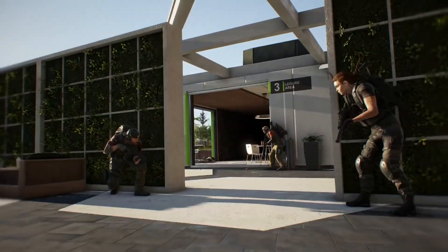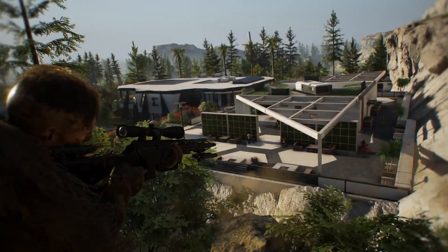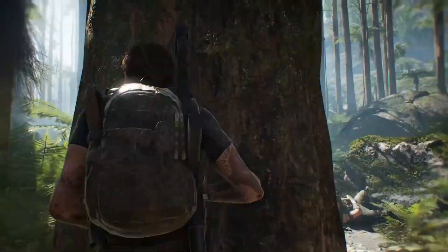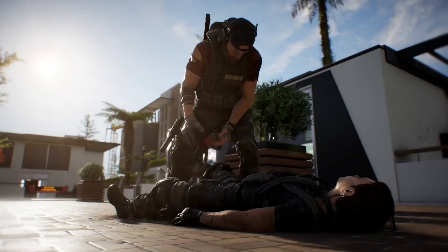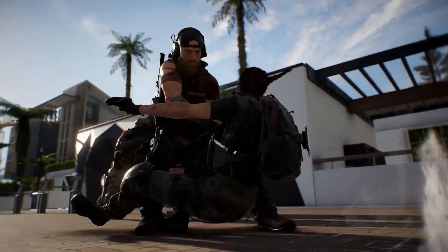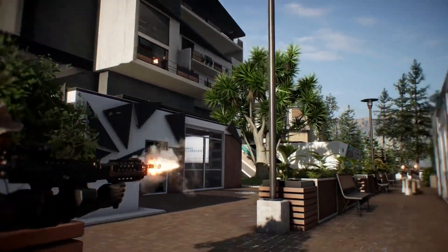From close-distance shotgun wielding all the way to long-distance sniper shots. Of course, if you get taken down, your teammates' priority will be to try and rescue you. To achieve that, they will first focus their fire on the surrounding enemies before getting to you. And they will expect the same from you, especially as you will be able to carry them to safety if the situation requires it.